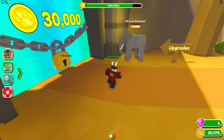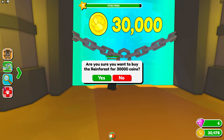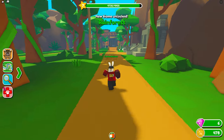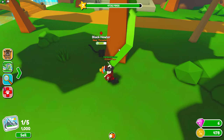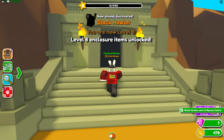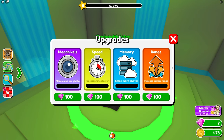I grabbed a picture of an endangered elephant, then spent 30,000 to unlock the rainforest. A whole new area with brand new animals. There's a temple here with camera upgrades inside — I was wondering about this because getting close to animals is tough and I can only hold five pictures at once.